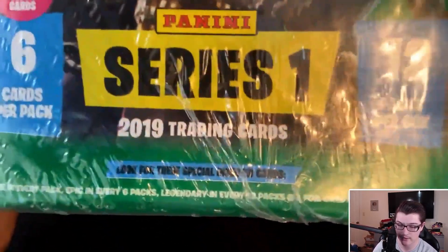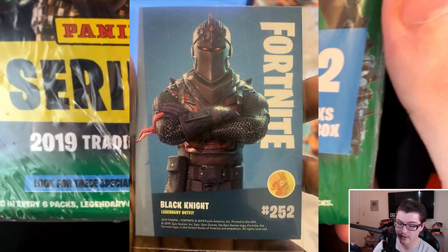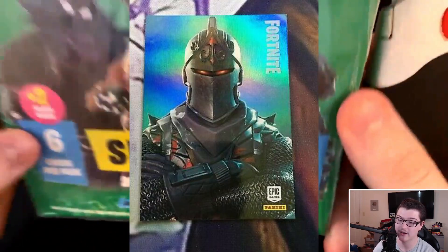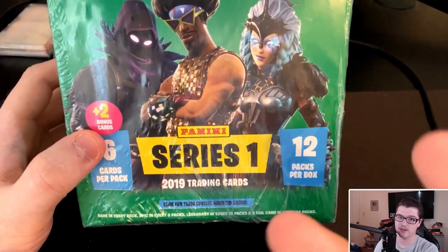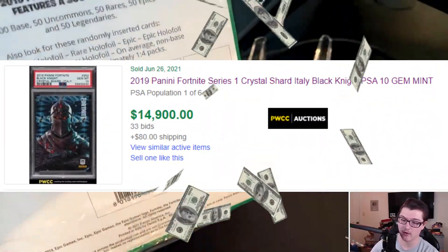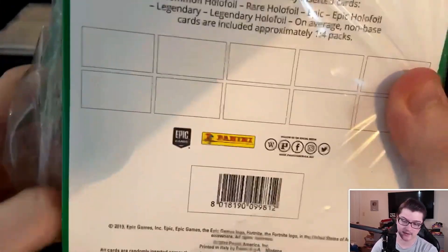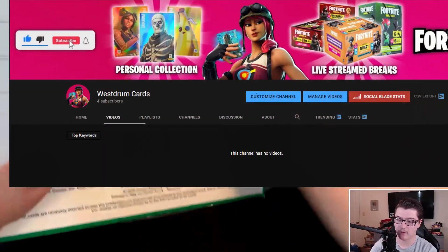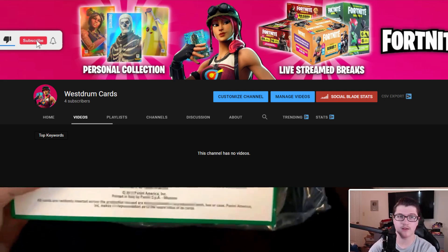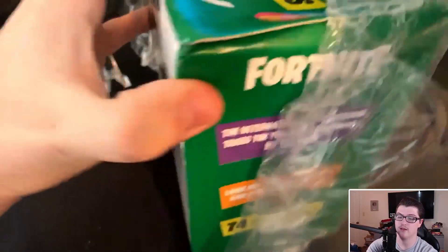Now the odds are down here: Rare in every pack, Epic in every 6 packs, and a Legendary in every 12 packs, and a Foil will come in every 24. So we only get 12 packs in this box, so we may not see a Foil card, but you are guaranteed 2 Crystal Shards which is basically what the entire box is all about. This is a Series 1 box. I will actually be starting a YouTube channel dedicated to Fortnite cards — I'll link it down below in the description.